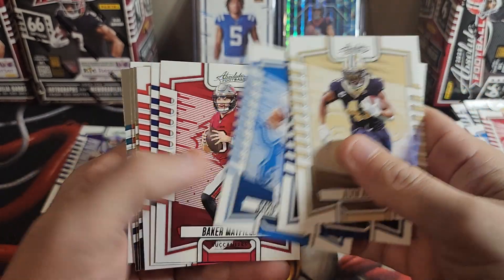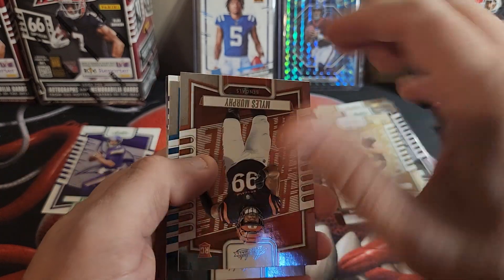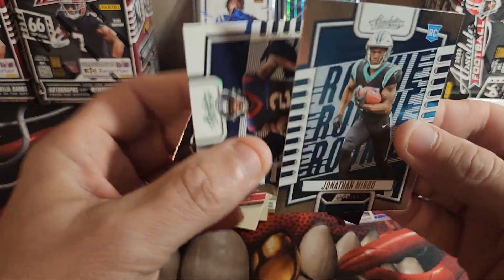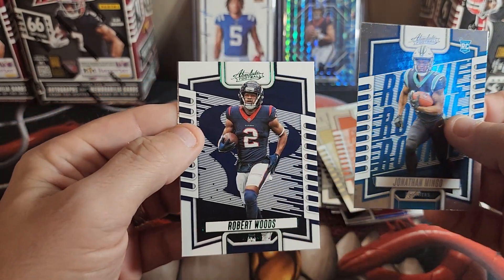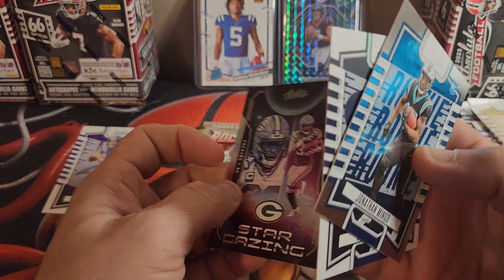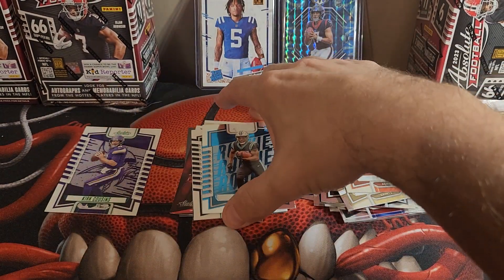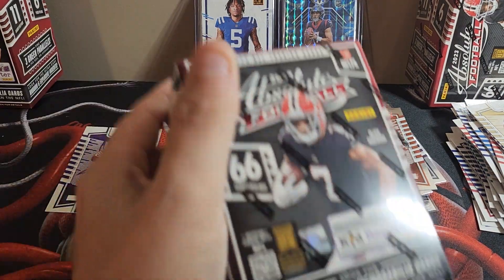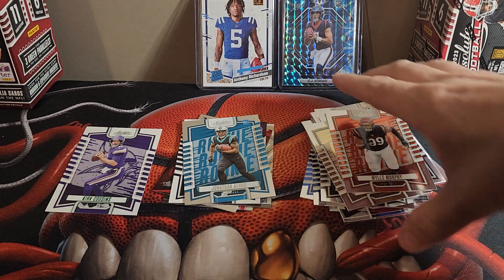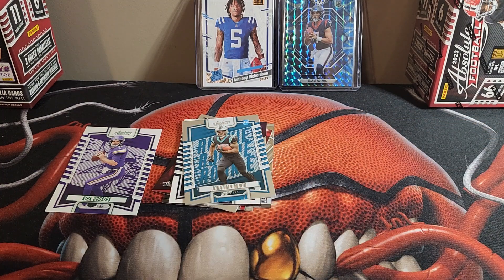Last pack of box one: Alvin Kamara, Ryan Tannehill, David Montgomery, Baker Mayfield, Jerry Jeudy, Nick Chubb, Jake Haener, Miles Murphy, Jonathan Mingo, Robert Woods. I saw Texans and thought maybe CJ Stroud, but it wasn't. Aaron Jones on the Stargazing — that's a very cool card. Alright, moving on to box number two. Getting all these rookies together nicely.